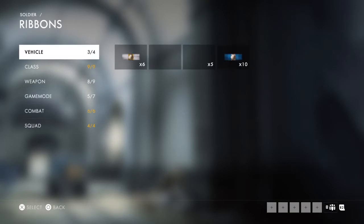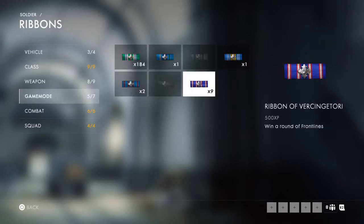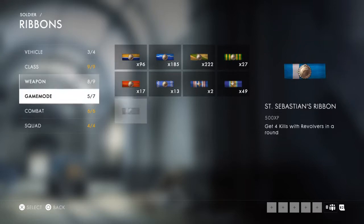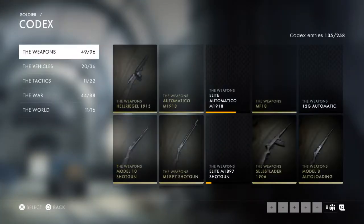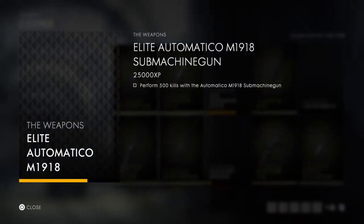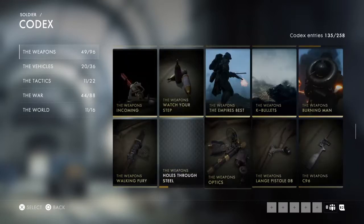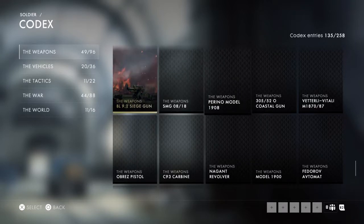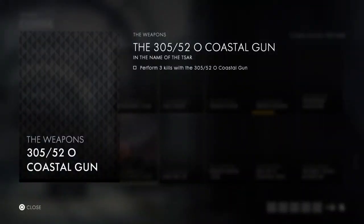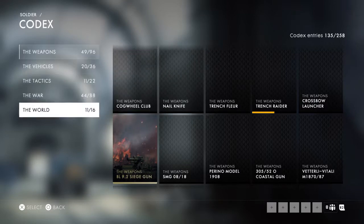No new ribbons this update. I'm working on the Elite Automatico codex which requires 500 kills and 2,500 XP. If you scroll down there are more codex entries for all the new weapons and things. There's the Coastal Gun - get 3 kills with the .305-52 Coastal Gun. I'm not sure if that's a new stationary weapon, but it looks interesting and I'm looking forward to trying it out.